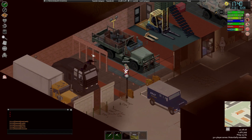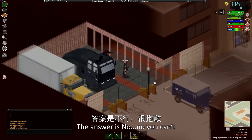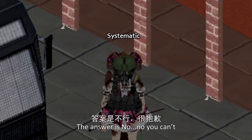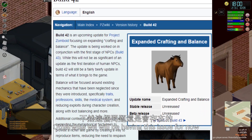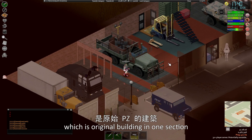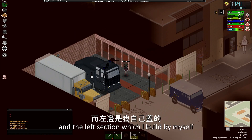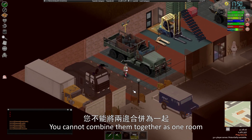The most common question is: can I combine an original building with a section I built by myself? The answer is no, you can't — unless build 42 is released next year. Otherwise, we will be having this issue for now. As you can see, the right side is the original building in one section, and the other section is what I built myself — you cannot combine them together as one room.